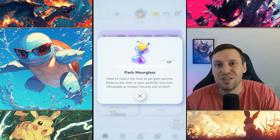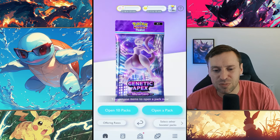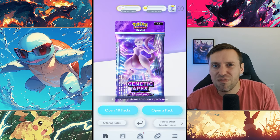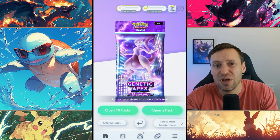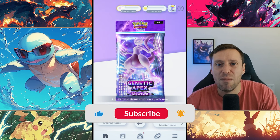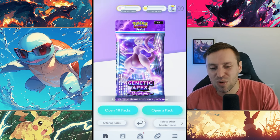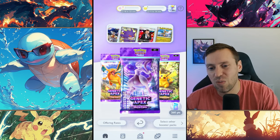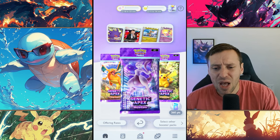We are not going to use any hourglasses from now until Gen 2 drops. If we open up 10 packs it's 120 hourglasses, and you get that roughly in a week. This means we're going to have probably between 40 to 60 packs that we can open straight off the bat. Normally when you open a 10-pack, you get three to four amazing legendaries.